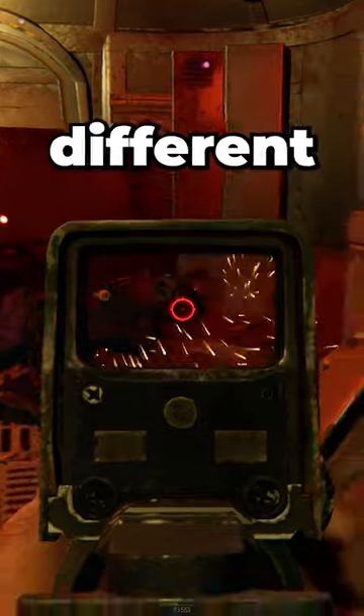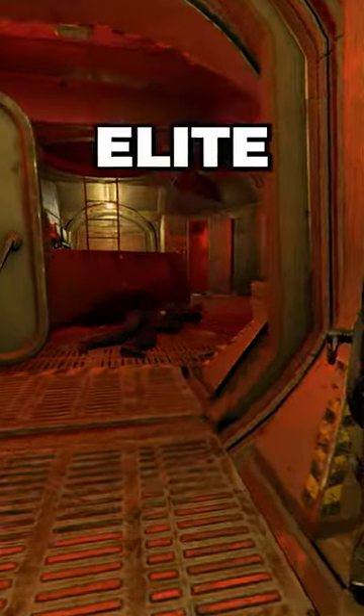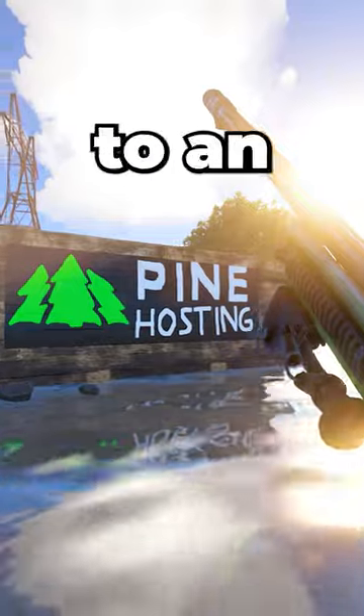Inside, you can find up to 11 different types of loot crates, including the Elite Crate, which could contain anything from tech trash to an L96.